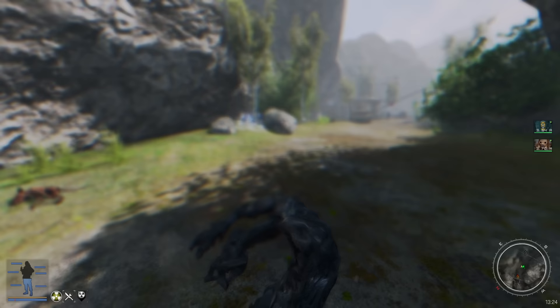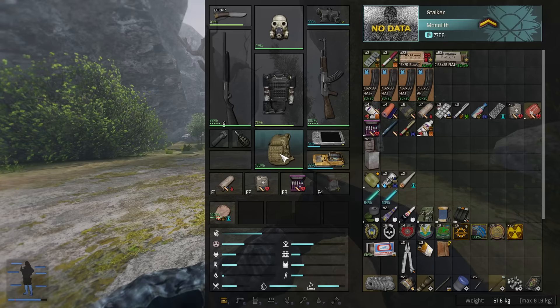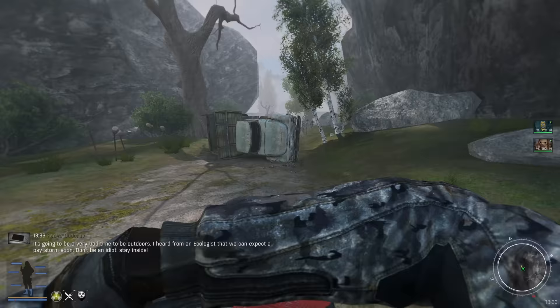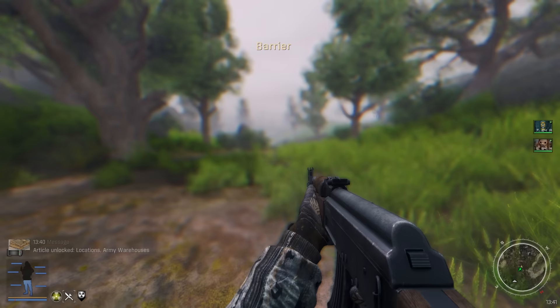We do get some loot off of these bodies - so glad these are not already looted. We just got food off both of them. I guess we just go into Army Warehouse - that is the plan, that's what I wanted to do, just not in this condition. Let's take more meds and get out of here. I've never had this much trouble with radiation before. Army Warehouse - we're actually here. Let's go!